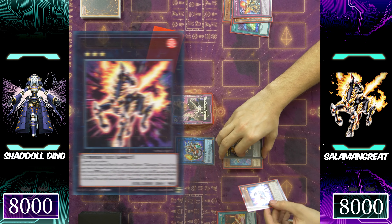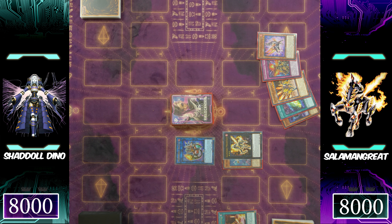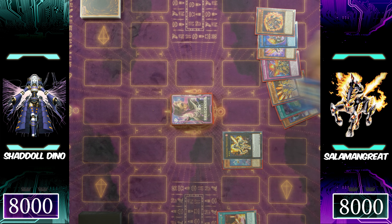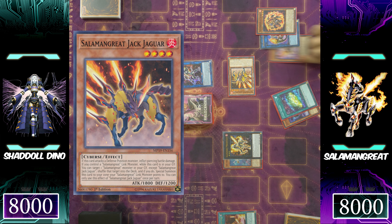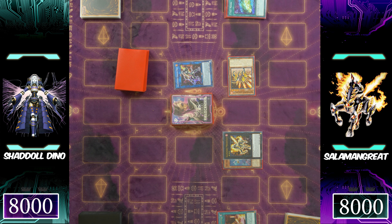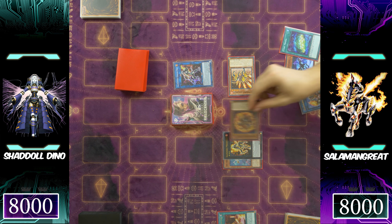Those two monsters are immediately used for a link summon into Salomon Great Mirage Stallio, detaching the Gazelle to special summon a Salomon Great monster to the side of the field. Since Jack Jaguar is already in the graveyard, Salomon Great Spinny hits the field. Salomon Great goes for a big brain play using those two monsters to make Sunlight Wolf, then Sunlight Wolf makes itself again using its effect to get the Salomon Great Roar from the graveyard to the hand, with Jack Jaguar shuffling in. Salomon Great Sunlight Wolf number one summons under Sunlight Wolf to use its effect to add the Gazelle back from the deck to the hand — Salomon Great just reloaded its entire hand off of some simple cards.